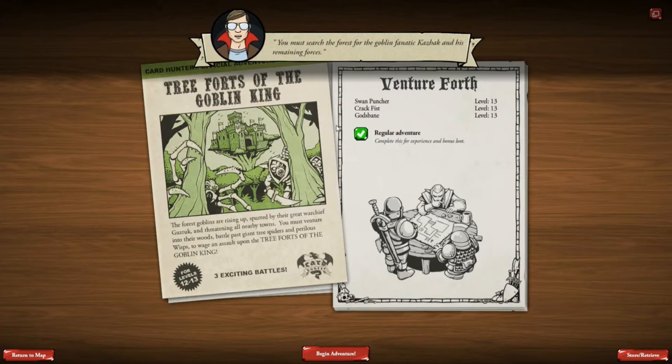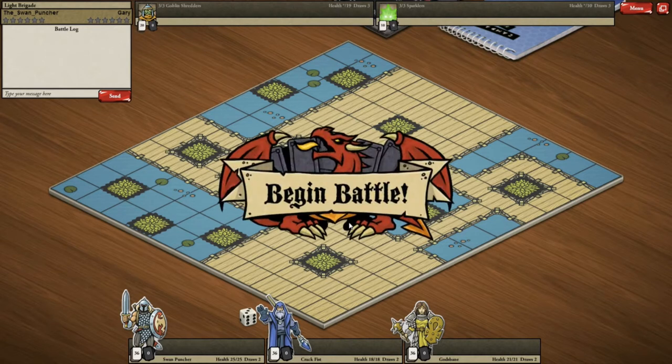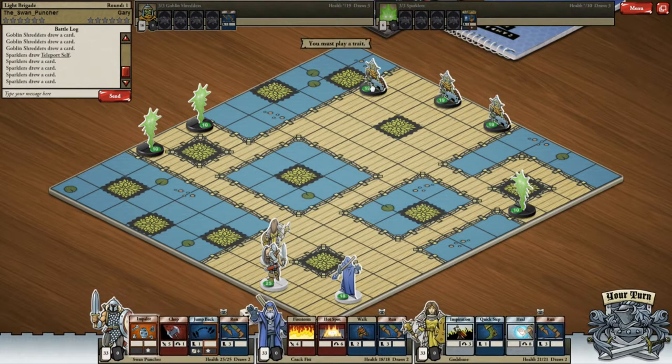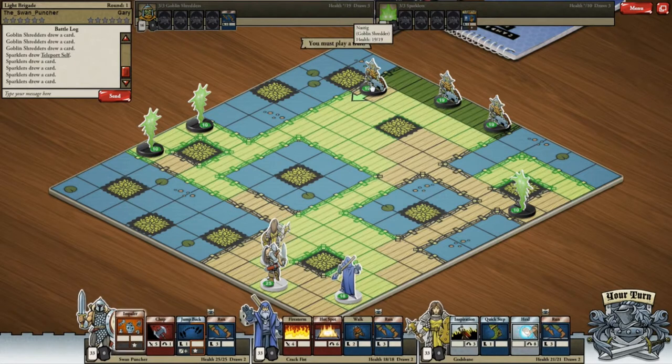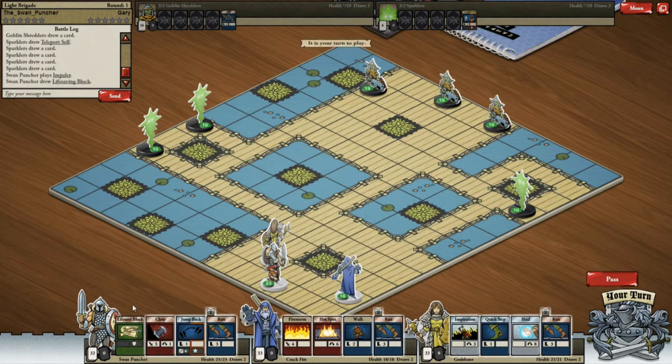We search the forest for the Goblin fanatic Kazakh and his remaining forces. Oh, is that the Goblin fort? That looks pretty well built, I'm pretty impressed. Okay, so we're going to start their Tree Forts. The goblins have a lot of blocks, these guys are pretty tough, they hit very hard. And there's something called Pew Pew, so I think that gives you a hint as to what its likely usage is.